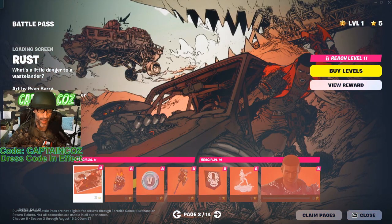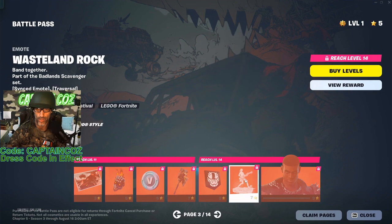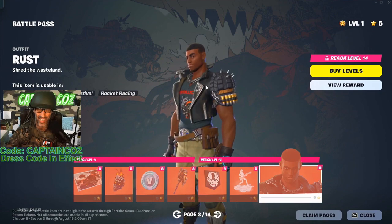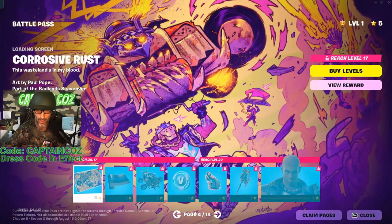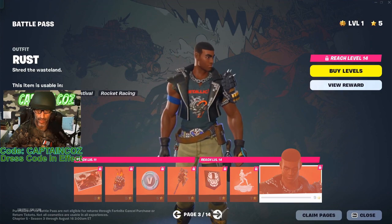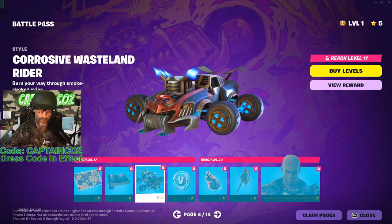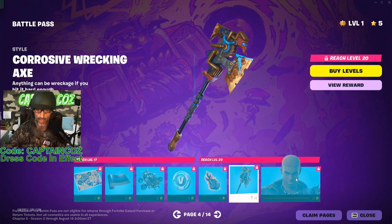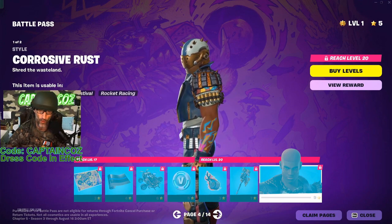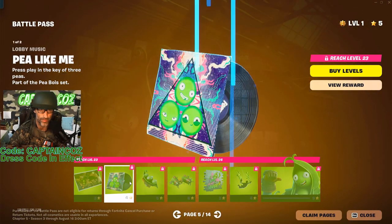Next page, page three — we have some pretty cool stuff, nothing major. The theme in this one's fire. This skin, I don't know guys, it's kind of plain looking. We have a cool glider for this skin, a very cool alternative style pickaxe, and Corrosive Rust. I'm feeling this one, I do like that. So far I'm giving what I've seen about an eight and a half out of ten.